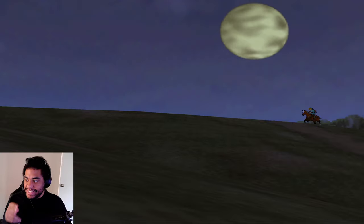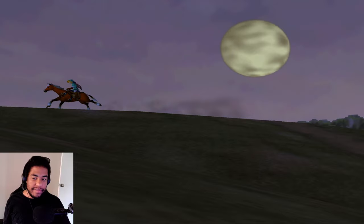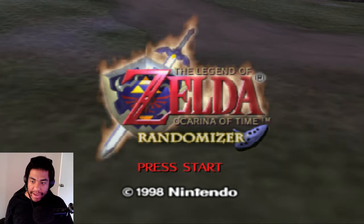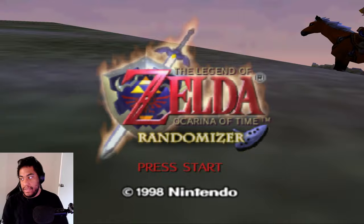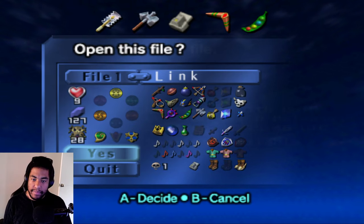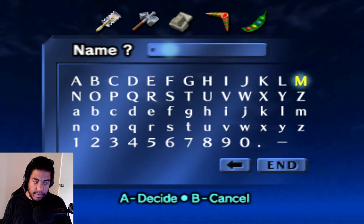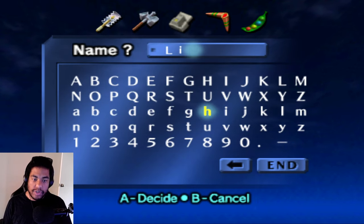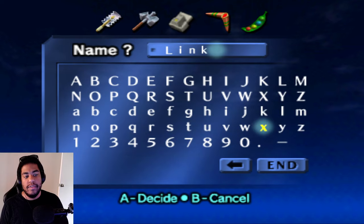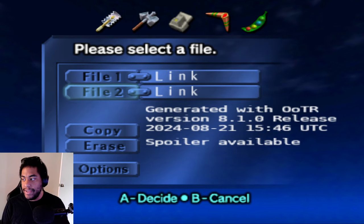Welcome everyone! We're doing a Legend of Zelda Ocarina of Time randomizer for a stream playthrough. I'm going to make a new file and call it 'Link' to keep it easy. The rules in terms of how this all comes into play are very questionable — I have absolutely no idea what to expect.